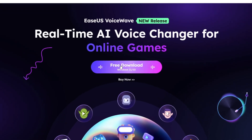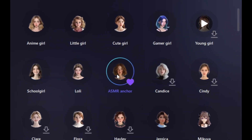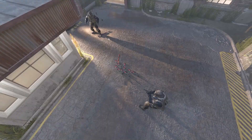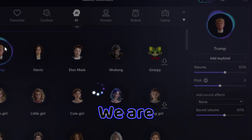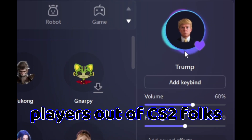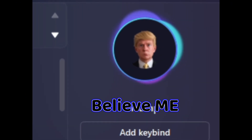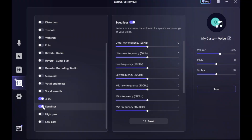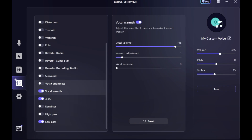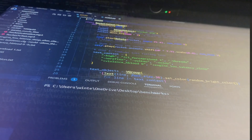This video is sponsored by EaseUS Voice Wave. Click the link in my description and download the software to enjoy real-time AI voices. They also have a soundboard and custom voices which can make your in-game voice sound really professional. Check out EaseUS Voice Wave.